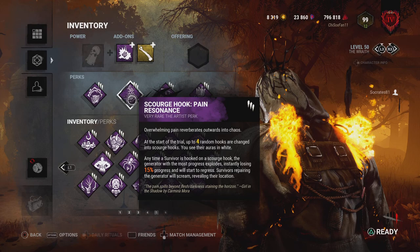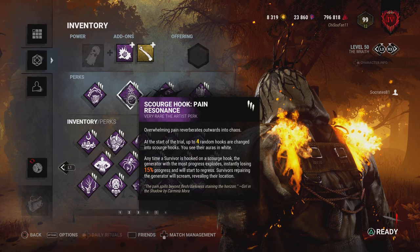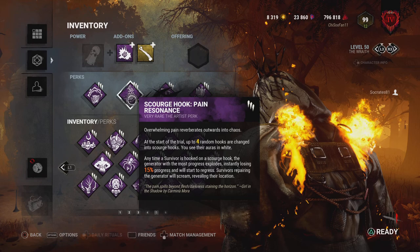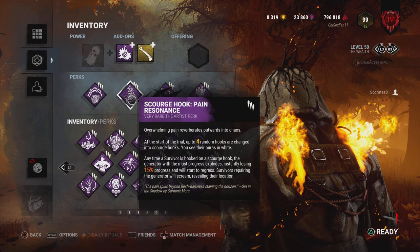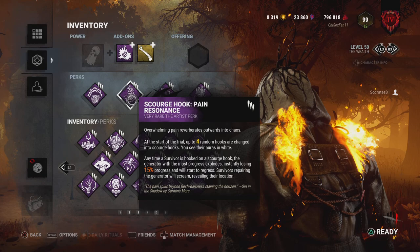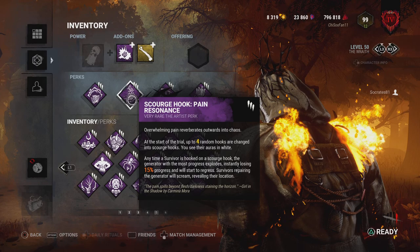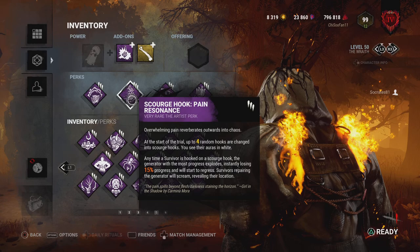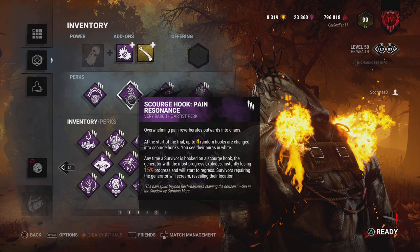Scourge Hook: Pain Resonance is now preferable to Pop Goes the Weasel for me. Even though the regression is 10% less, it targets the generator that most needs regression, and the additional information — letting you know if a survivor is actually on that generator — is outstanding. The only downside is RNG potentially placing all four hooks on the same side of the map. I've been running Scourge Hook on almost all my killer builds and I usually have no trouble getting value out of it, even with only four hooks. I'd definitely recommend it on Wraith.